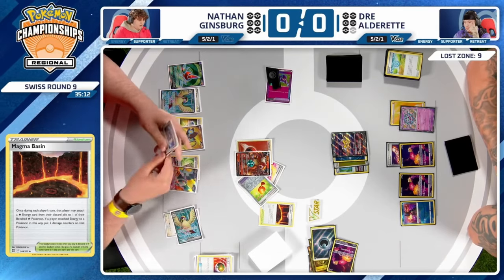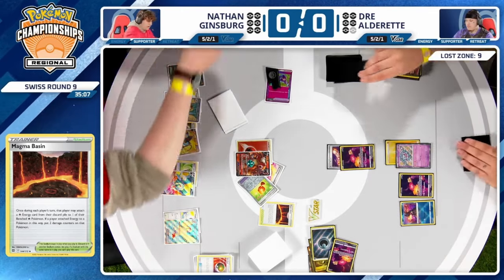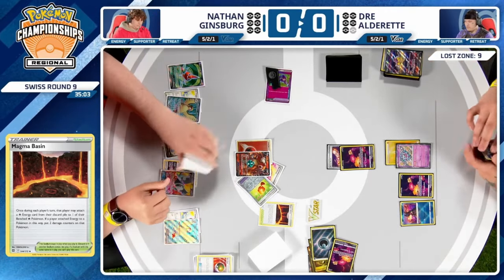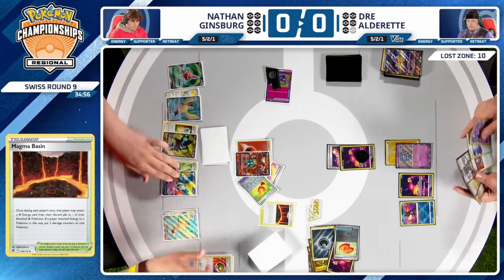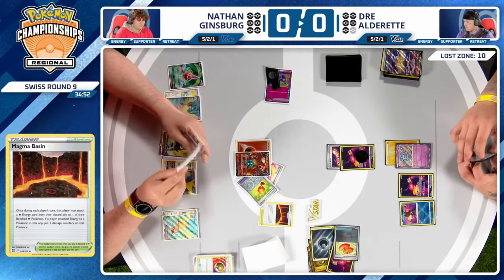Lightning Rondo takes the knockout on Raikou. What do you do if you're Dre? Nathan's field is full of two-prize Pokémon — no Mimikyu, no Snorlax, which are the usual suspects in Earth Control decks. But at this point there's really nothing left for Dre — no resources in hand, and there's no one card this Comfey could find since even the Colresses are prized.